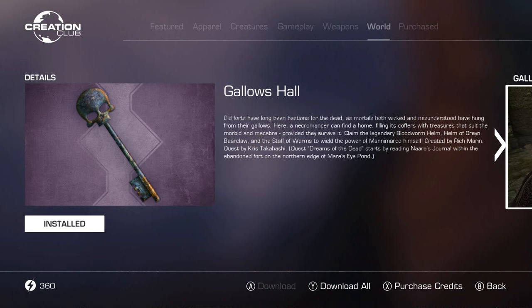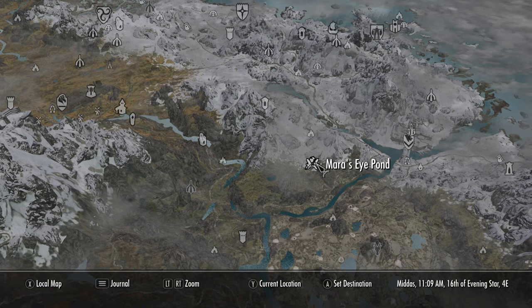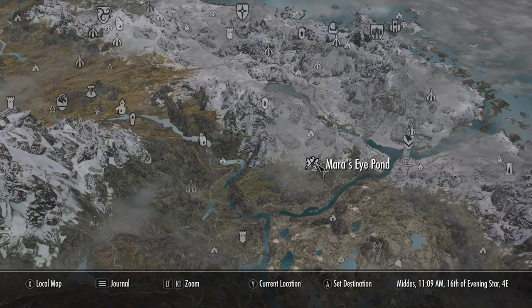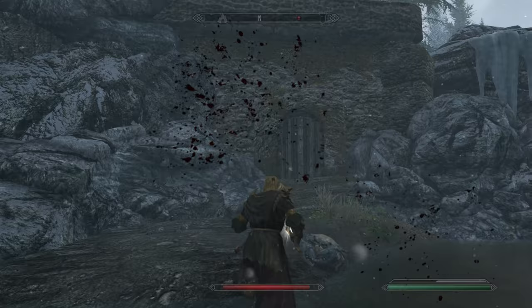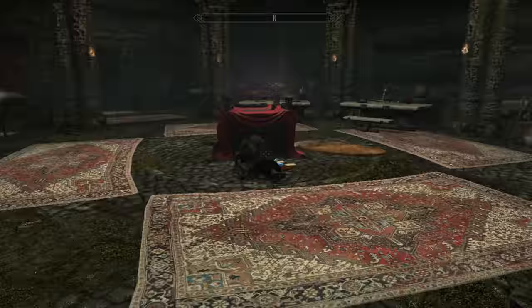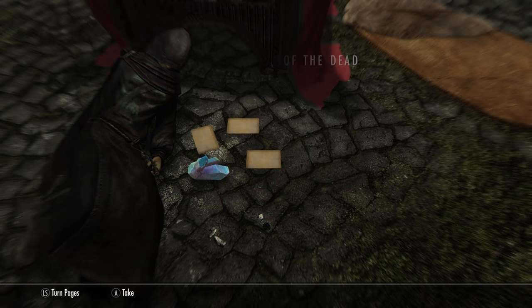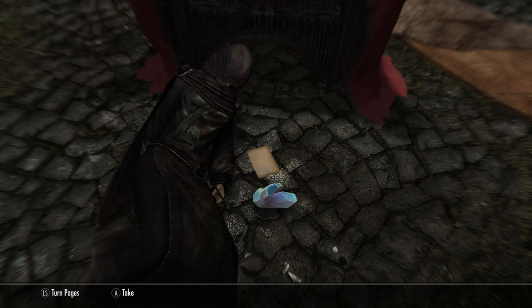Next up we have Gallows Hall. This is like a necromancer-themed home — another free home. It has a couple of unique weapons and helmets, which is cool. To get this, you just have to come over here to Mara's Eye Pond, which was an original location in the regular game but they added this little building to the side. Gallows Hall. Once you come inside, you just have to read three notes and a journal. You will start the quest Dreams of the Dead. At that point, you're locked in — you can't actually leave.